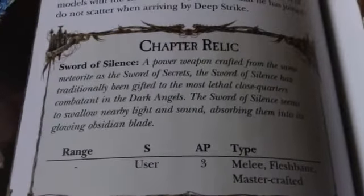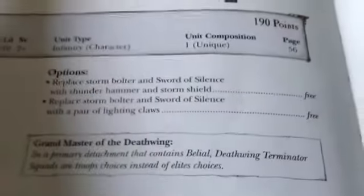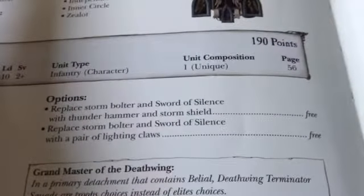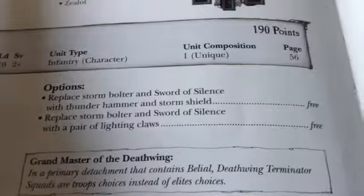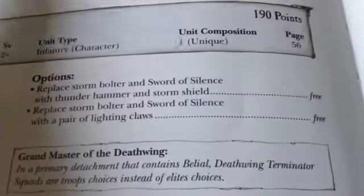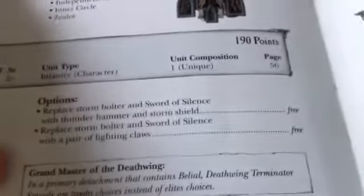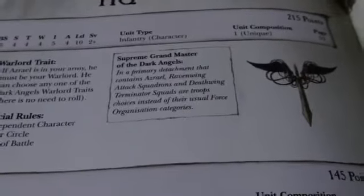Tactical Precision: Belial and any unit composed entirely of Inner Circle models do not scatter when Deep Striking — very useful for things like Deathwing Knights who need to land exactly where they need to. His sword is a Mastercrafted Fleshbane Power Weapon, so it always wounds on a 2+. Belial is unique among named characters in that he has weapon options: you can swap the Sword of Silence for a Thunderhammer and Storm Shield, or a pair of Lightning Claws, for free. I would keep him as-is, since he already has a good Invulnerable — and Belial allows you to take Deathwing Terminator squads as troops instead of Elites, while Azrael allows you to take Ravenwing and Deathwing squads as troops.